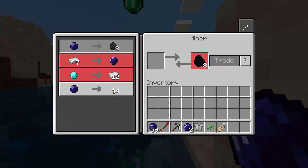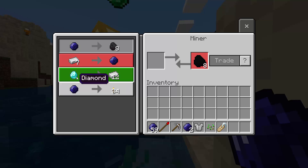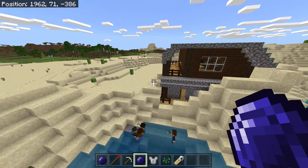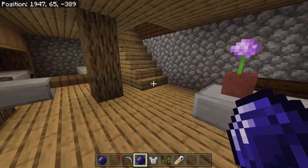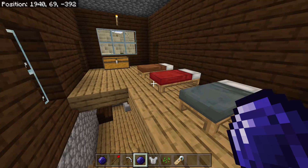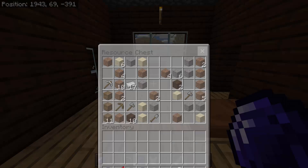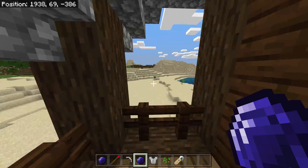Here's the miner — this one has a profession. If you tap him you can trade with him. The trade is one sapphire for 34 torches, which is pretty good. And look at the chest inside this house — there are a lot of iron ingots and gravel inside, which makes sense since the owner is a miner.